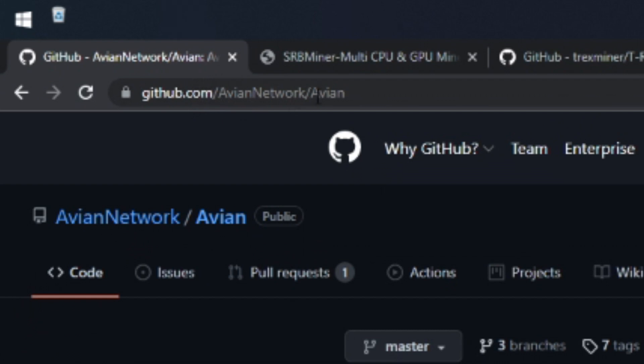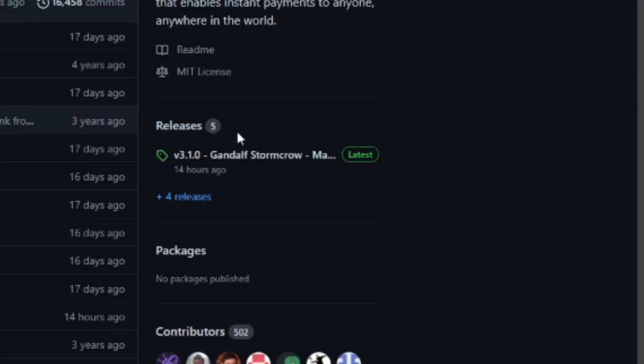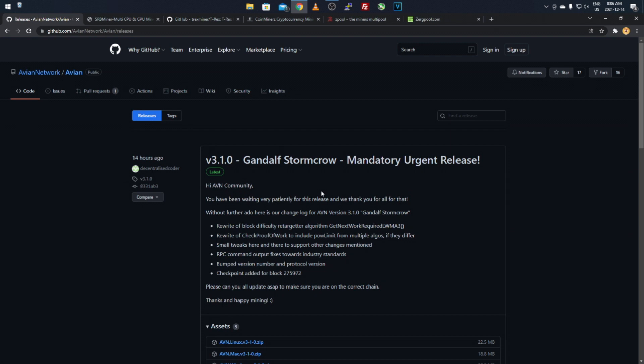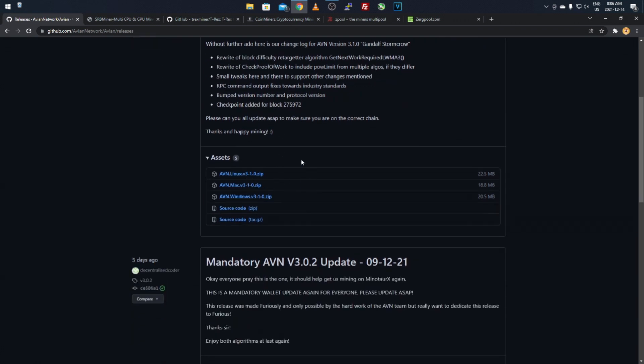Go to github.com/avian-network/avian, which I'll post in the description. This will bring you to their wallet page. Come down to the releases tab on the right-hand side and click on it. Right here is the most recent wallet, which is what you want to get — they've had a lot of updates in the past week or so because of the algorithm change. The dev team's dedication kept me interested because they were actually fixing issues and spending hours on it.